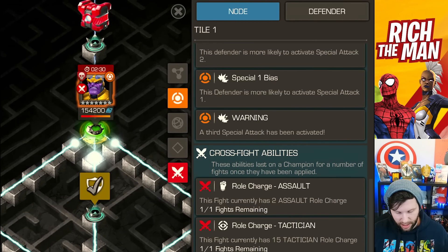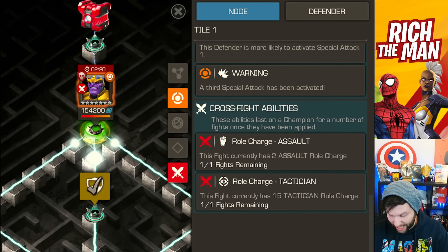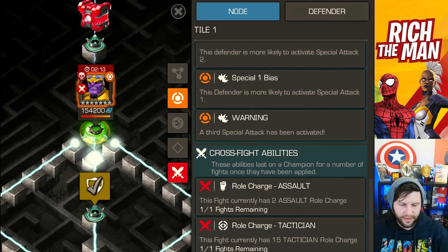Now you're watching your alliance mates going in. There are 15 tactician role charges at the moment and two assault charges, and of course that's going to build. The main thing is you are building together, so it's best to have a ruling of who goes in what order. We came up with an idea of who we're going in with and we're currently on Discord communicating as we go.